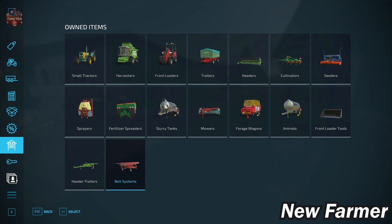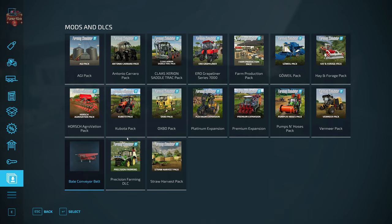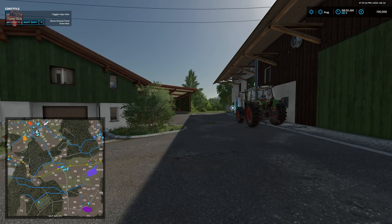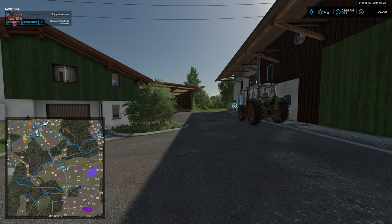Looking at mods and DLCs, this map has no custom vehicles or implements. Of the required mods, only the Bale Conveyor Belt is a machinery mod. Now, before we dive into the farm tour, let's talk about the animal food requirements, because this map has two different animal food setups.